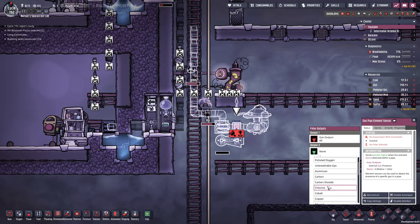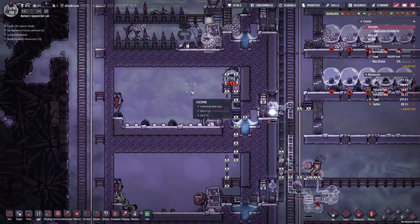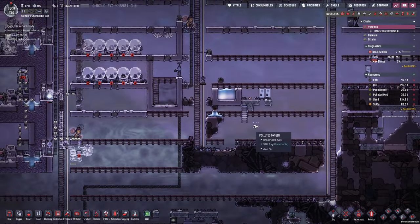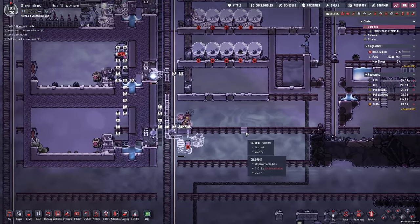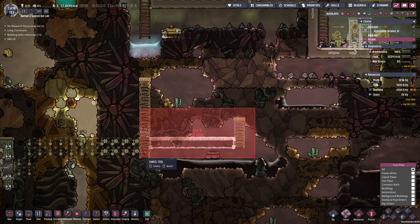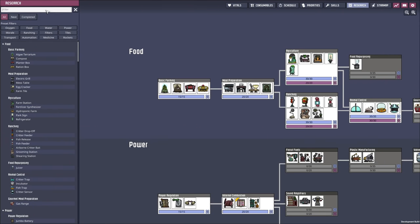In here we want to filter out chlorine — if it is chlorine then we are not gonna open up this vent, and therefore fill up the chlorine here. This way we will be able to get rid of it a little bit in this world. With the Exosuit in mind, I'm actually gonna do this a little bit differently — we don't need to be this careful anymore.